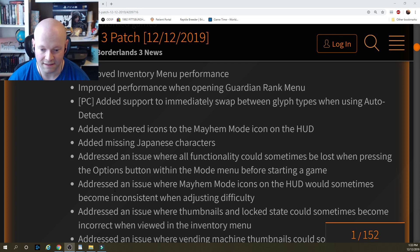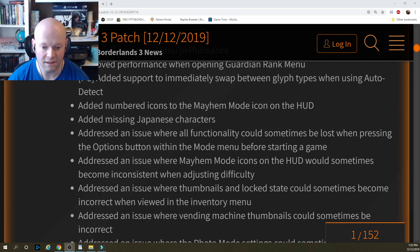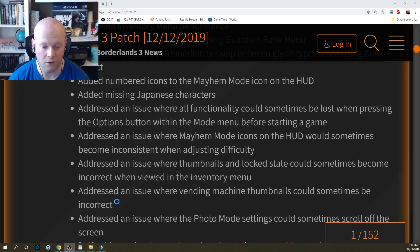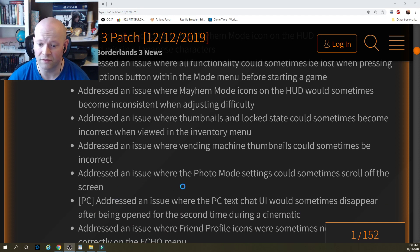Addressed an issue where mayhem mode icons on the HUD would sometimes become inconsistent when adjusting the difficulty. Addressed an issue where thumbnails in a locked state could sometimes become incorrect when viewed in the inventory menu. Addressed an issue where vending machine thumbnails could sometimes be incorrect. Addressed an issue where the photo mode settings could sometimes scroll off the screen.